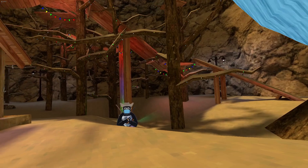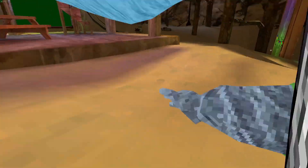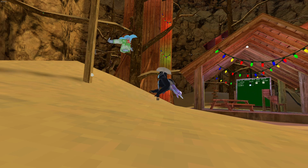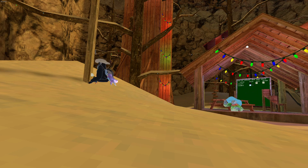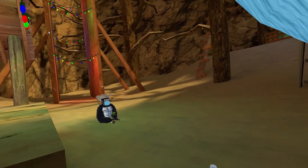Another juke you can do is called the pool juke. If he's chasing me, I can grab onto this and spin my direction, and it trips him out. So this is what it looks like from a different angle — if he's chasing me, I throw, and then he dies.